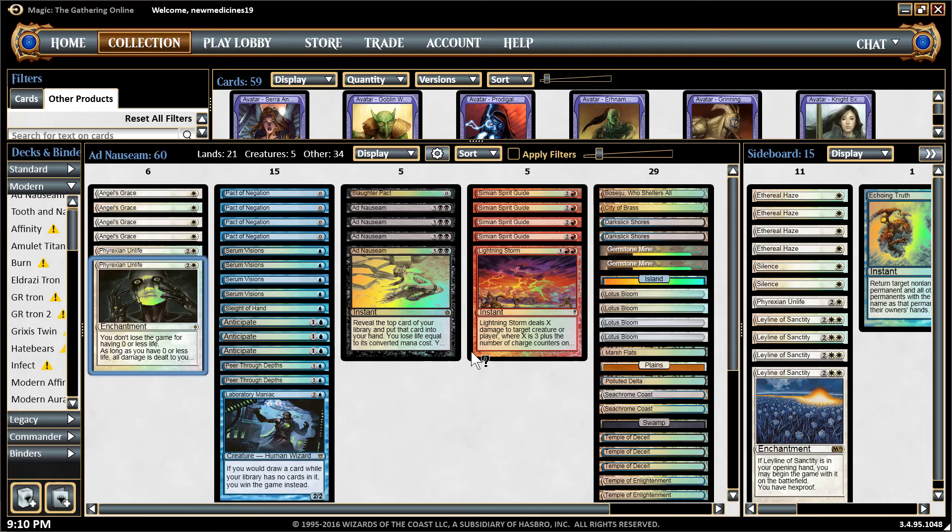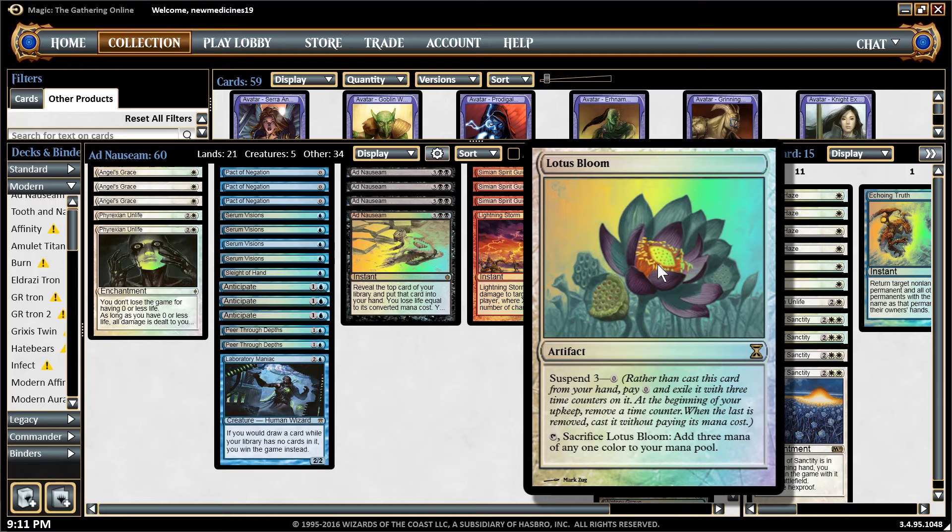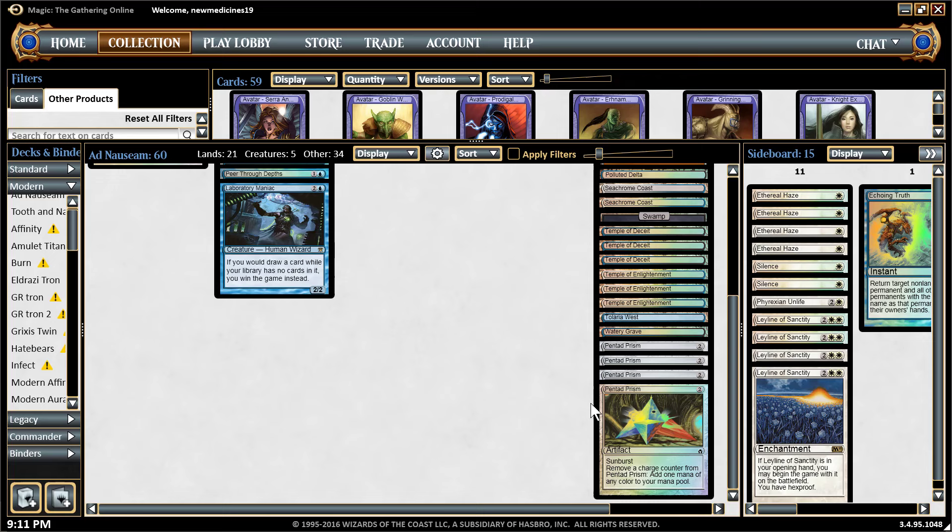I put in four Pact of Negation because I love it — it will save you a lot of times, especially buying you turns. If you have Angel's Grace and a bunch of Pacts of Negation, you can just keep countering whatever threats or spells will kill you before turn four. Basically this deck is a turn four win if you have all conditions met — like having Lotus Bloom, which you can suspend. On the fourth turn you get your three mana. Or if you have Pentad Prism, you can cast it on the first or second turn and win on the third or fourth turn.